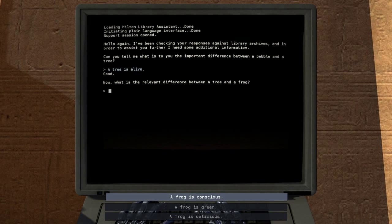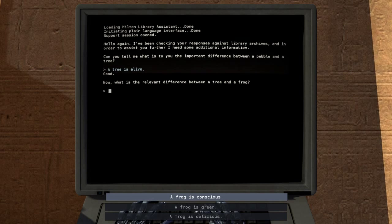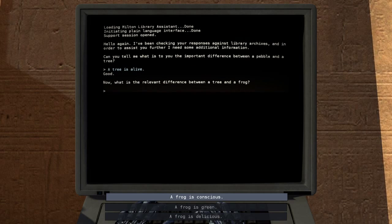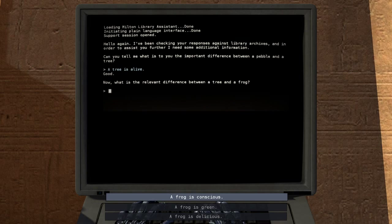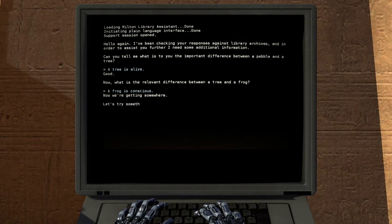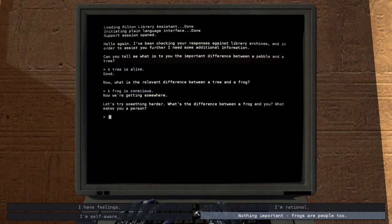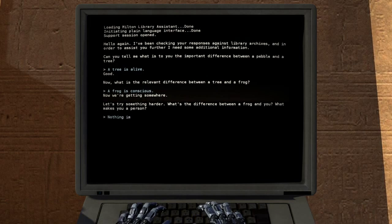It might just say 'good' anyway, but that's probably correct. 'Now what is the relevant difference between a tree and a frog?' I don't know — I can't say I've eaten enough frogs. I don't have enough data for either side. 'Frog is conscious.' 'What's the difference between a frog and you — what makes you a person?' Frogs are people too! No — equal rights for frogs, yeah.